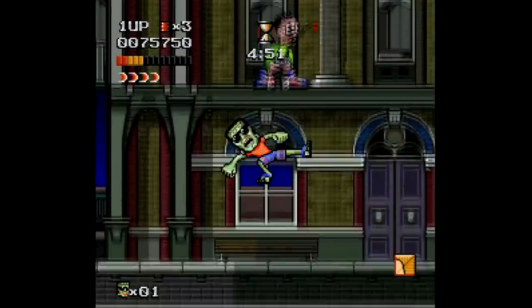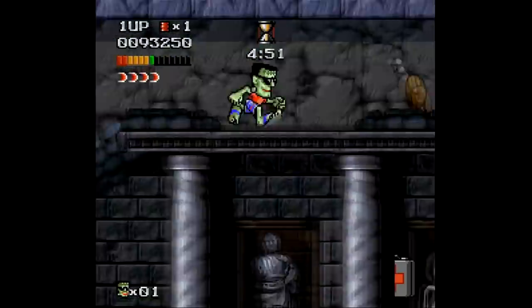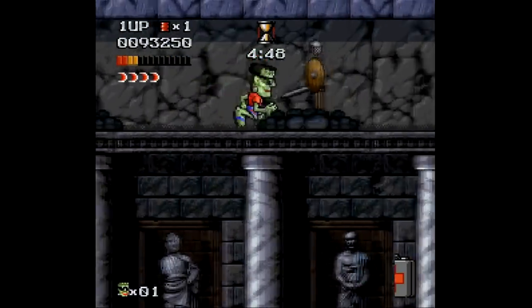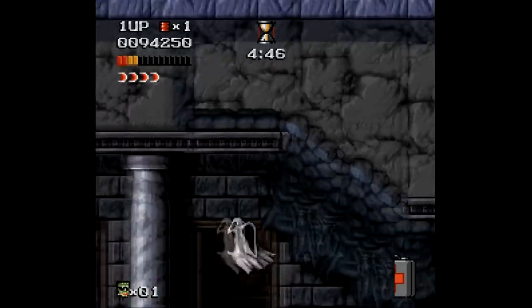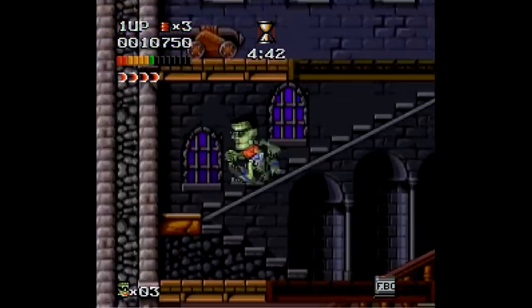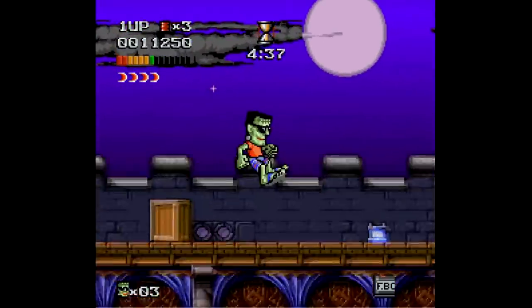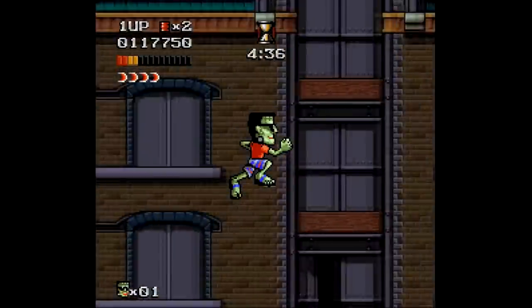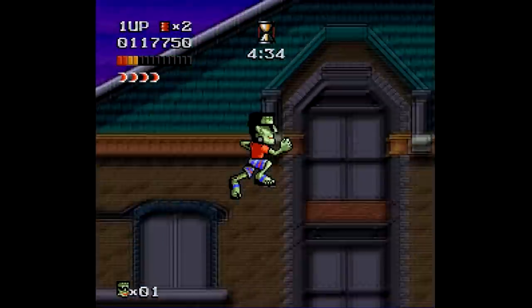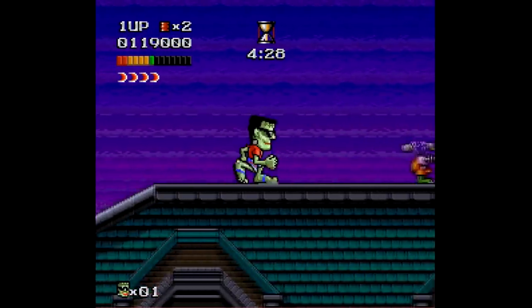The second big problem is your health bar. Inexplicably, you start each life with only half a life meter — apparently to boost artificial difficulty so you can't beat the game in one rental. With half a life meter, three or four hits from enemies kill you. And you only get three lives before it's game over and you start from the beginning. Certain arcade games are structured to be quarter-munchers — Adventures of Dr. Franken is the home console rental version of that.